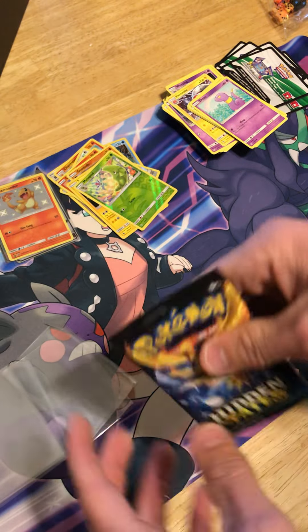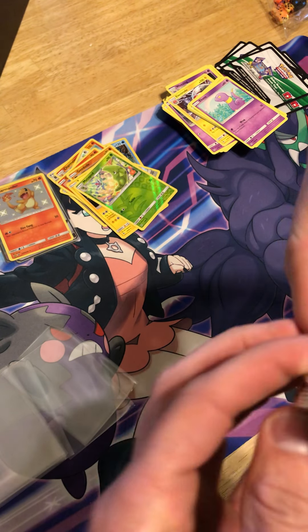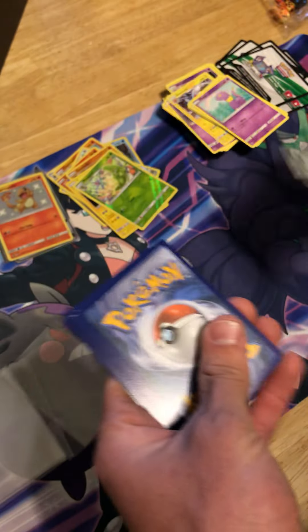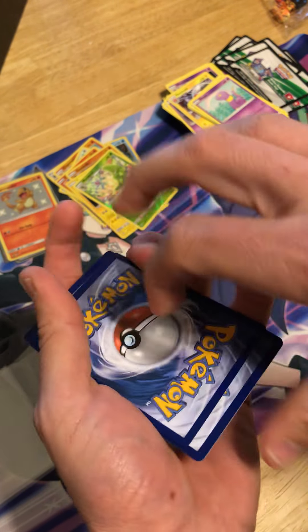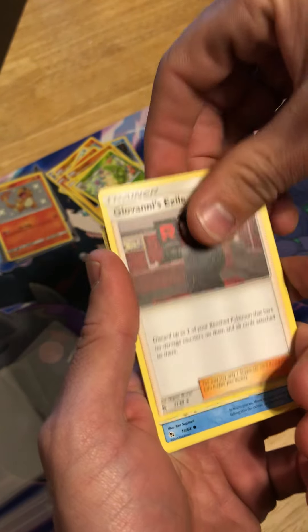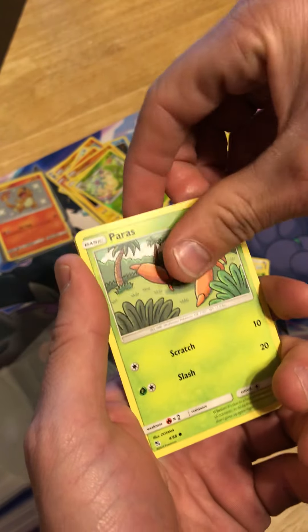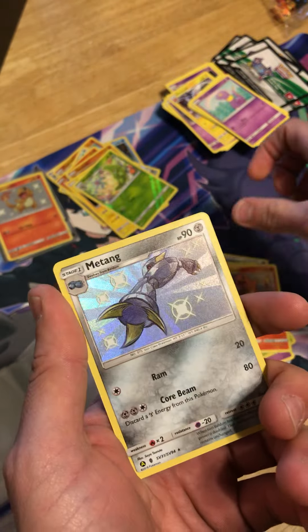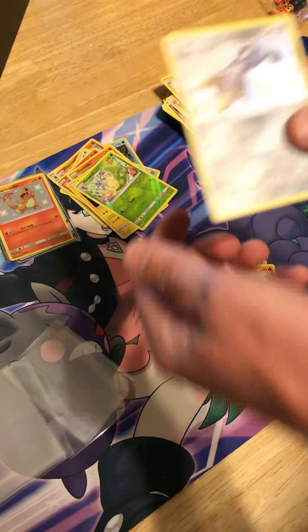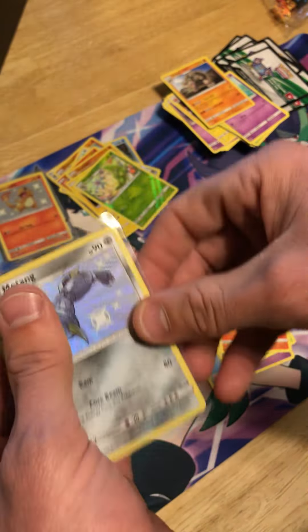Two more packs, and both are the legendary birds. All right — wow, that has to be the hardest pack I've ever opened in my life. Misty's Determination, Brock's Pewter City Gym, Giovanni's Exile — I finally pulled the full art version — Staryu, Ekans, Caterpie. Then — oh, we got Mawile, Charmeleon, and Golem from the Shiny Vault! This is my first time getting Mawile. I do not have Mawile yet, so this is a huge win!